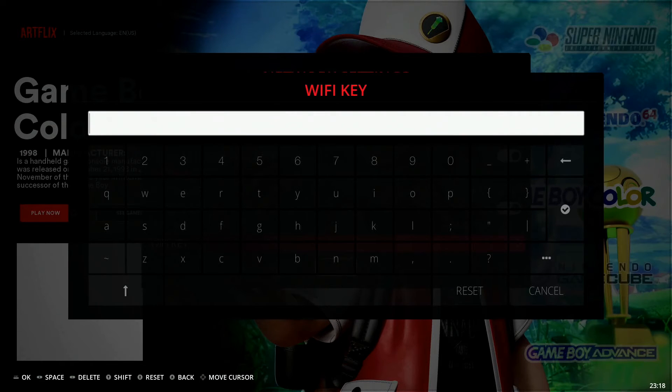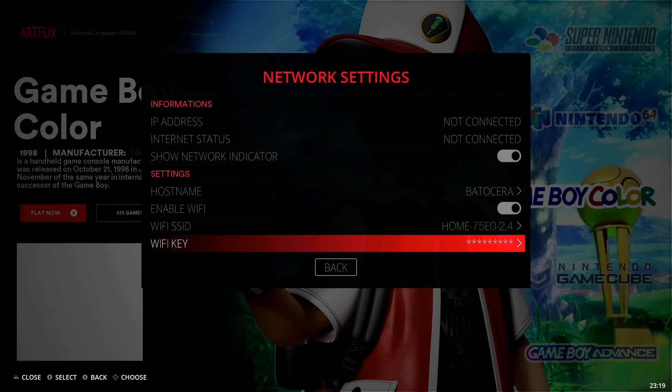Go ahead and enter in your password. Once you're done, you'll notice all the way over on the right-hand side there's a little check mark — go over and hit that check mark. Back on the network settings page, you can see the password is entered in there, covered up for privacy purposes, but it is populated in.